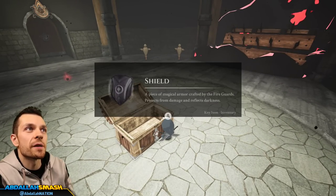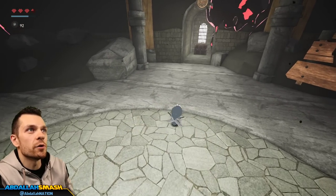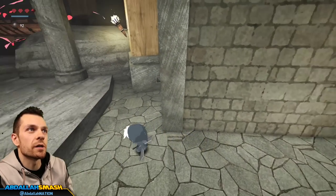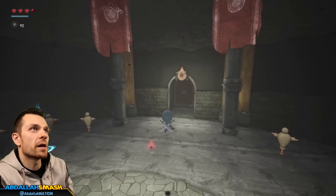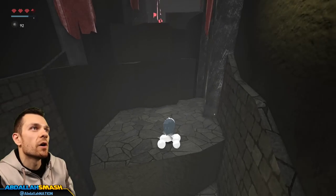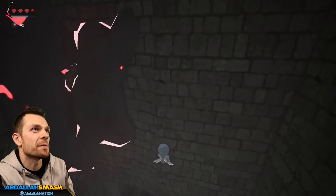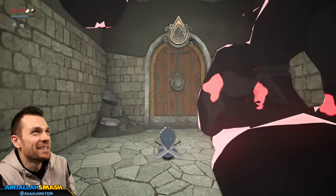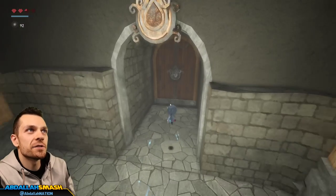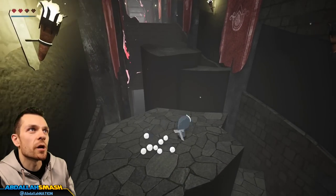We grabbed a shield - a piece of magical armor crafted by the fire guards that protects from damage and reflects darkness. If you press the A button, you have an over-shield, but you can only use it when standing still, which is interesting. Right over here is going to be our old key which we can use to open up that door. I use a lot of parallels to The Legend of Zelda - yes, of course I've played Zelda many many times. Oh great, died - so that's how you die.